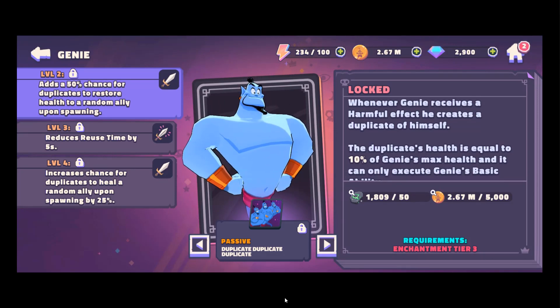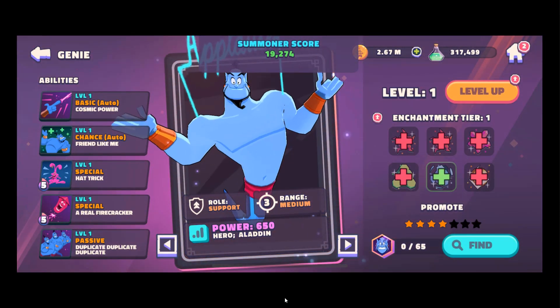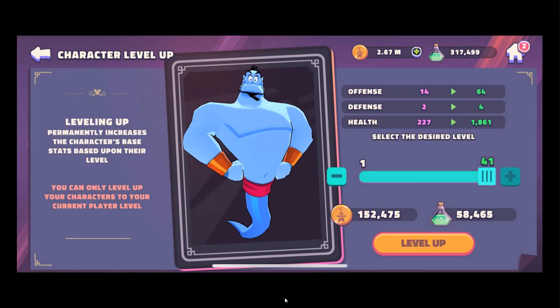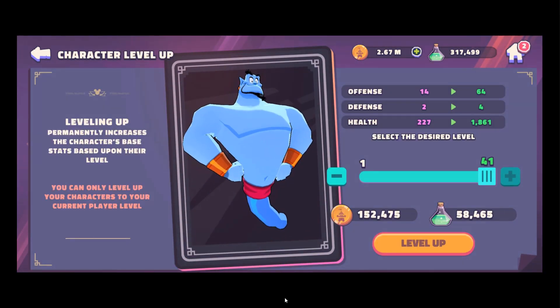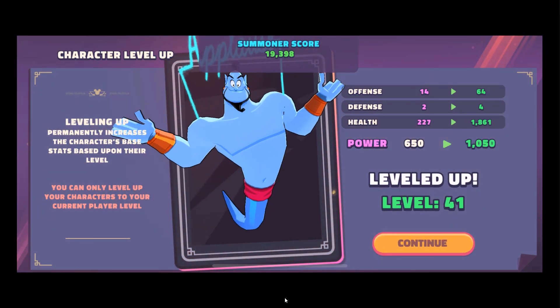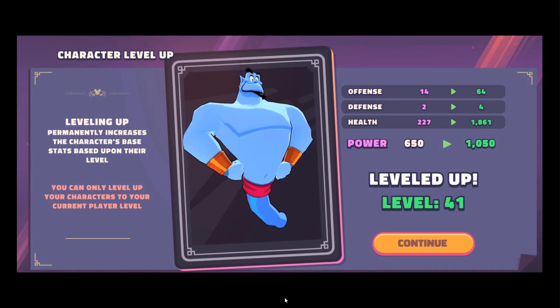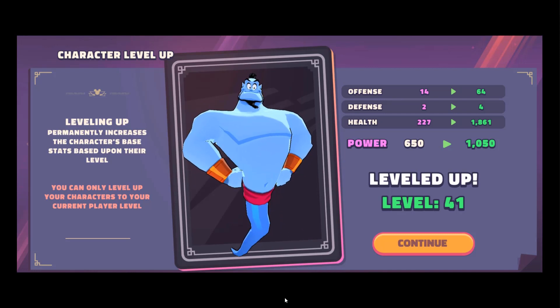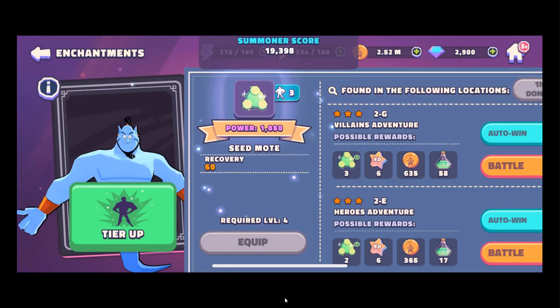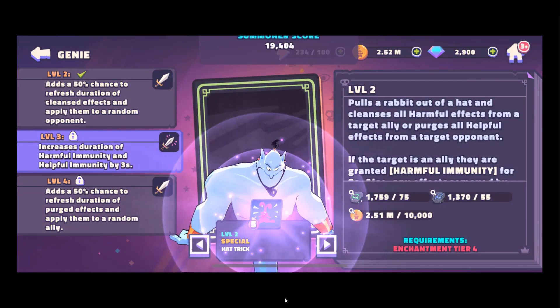He sounds pretty cool. Let's go ahead and unlock him and level him up to max. Look at that — 58,465 to level him up to max right now. I'm going to do that because I want to put him in the Grand Arena. I'll go in here and equip all of this so we can get an enchantment level up. The enchantment level allows you to increase their abilities, so we're going to upgrade two of these abilities here.